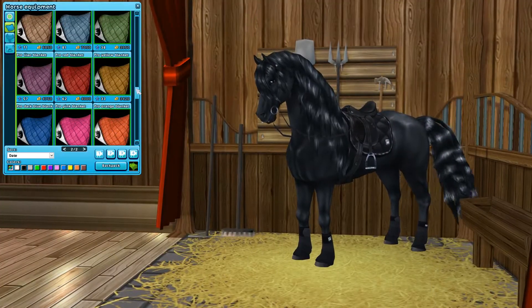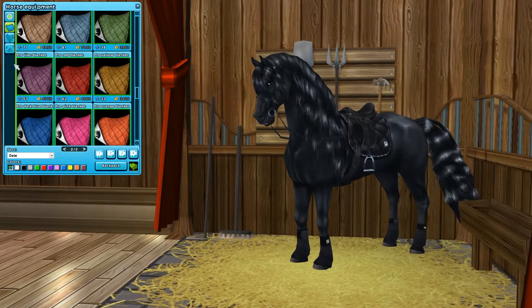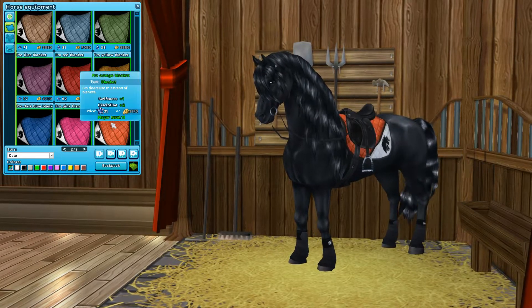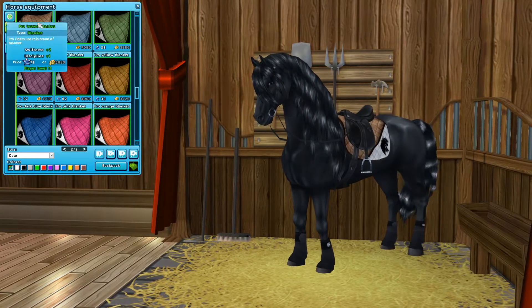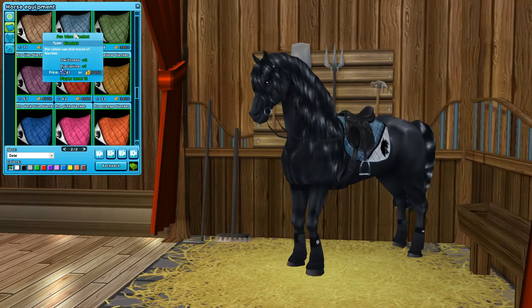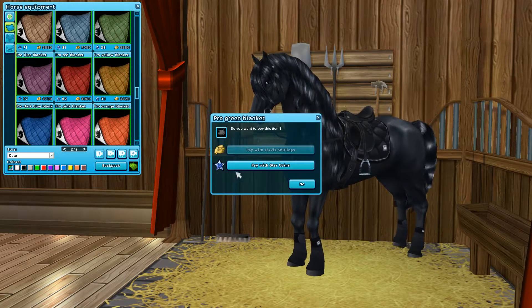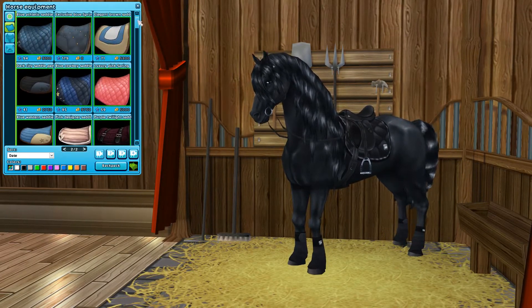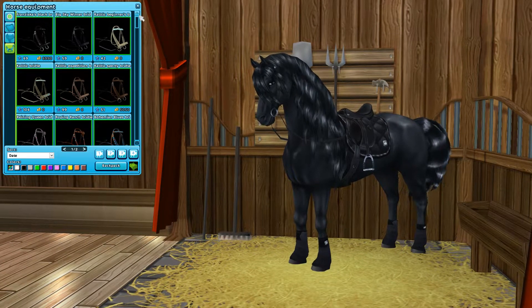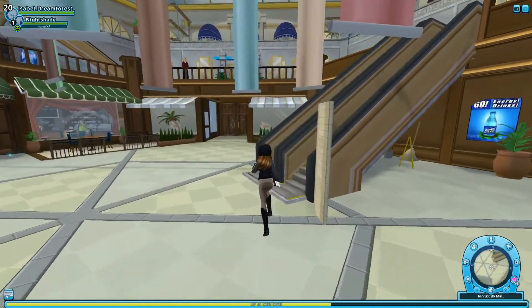Here in the mall I'm going to be buying some of the pro blankets. I'm pretty sure this is all of them — they're right here in the tack store in the mall. I'm going to be buying this orange one because it has kind of a fall-ish vibe, and I think this lighter blue one, and then the green one. I don't really need much for saddles and bridles since I have the basic ones, so I'm going to head over to the accessory store to get some leg wraps possibly.